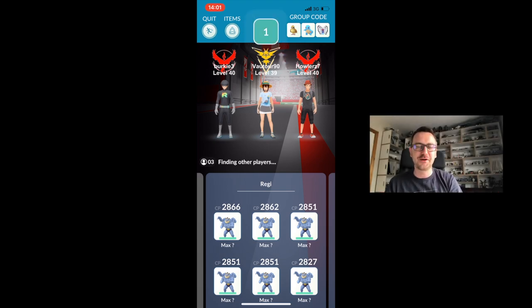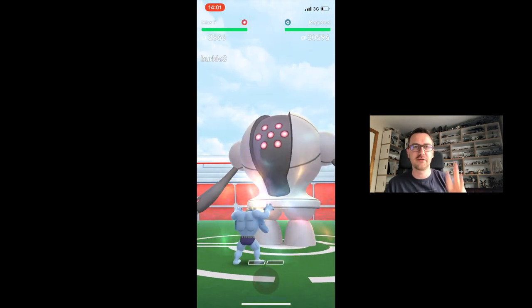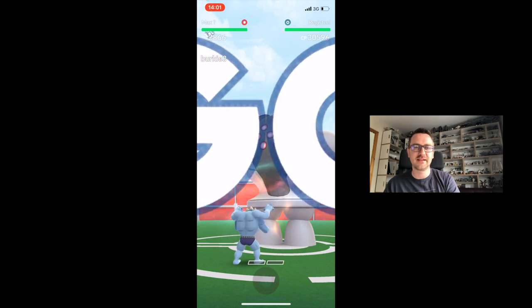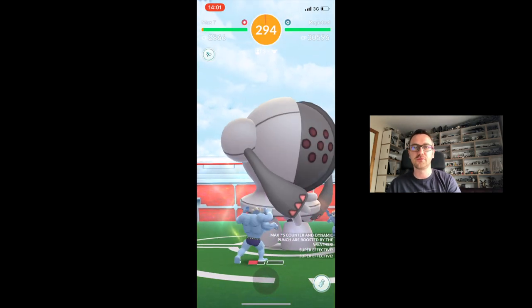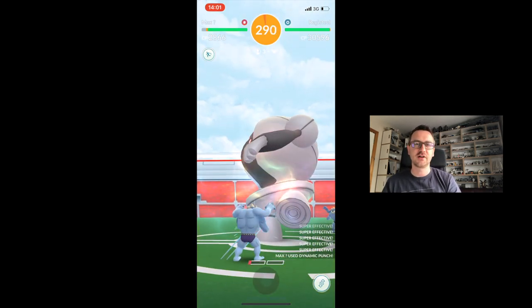Hey, how's it going? Back again with another Pokemon Go episode. This time we're going to focus on Reggie Steel, the new legendary level 5 raid boss. Last month for Reggie Ice we were able to jump in with three other trainers to defeat it. This time around we had weather boost — it was cloudy — so fighting type moves were boosted, and we also had a friendship boost being great friends.